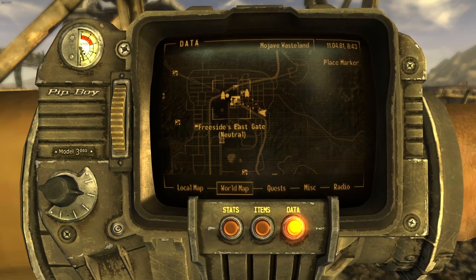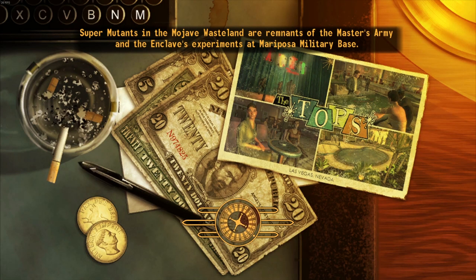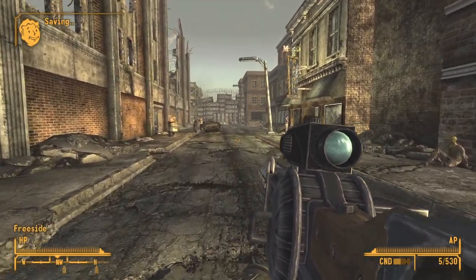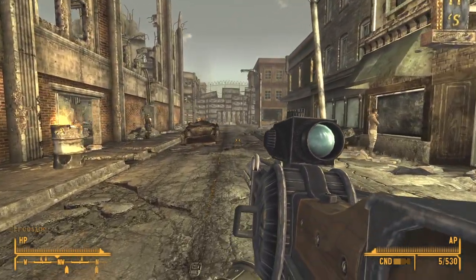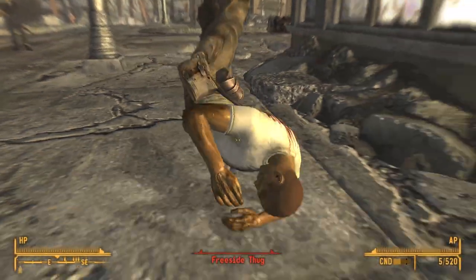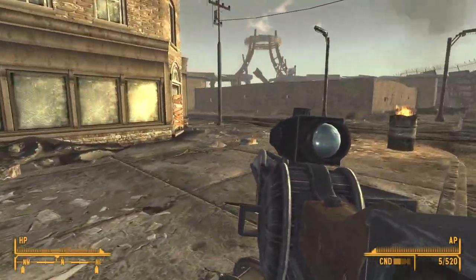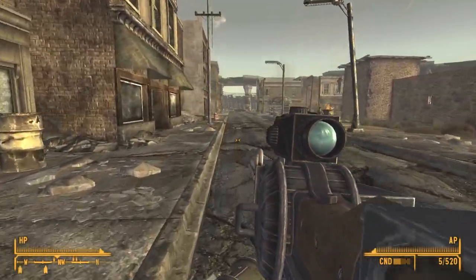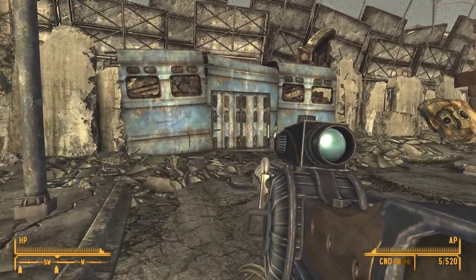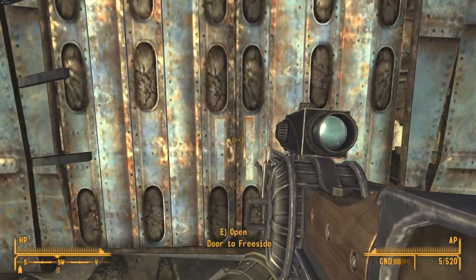What you're going to want to do is go to the city and go to Freeside's east gate. Go in the gate, then go all the way straight down and to the right and you'll find a second entrance. It's kind of like a hidden entrance — it looks like a little blue bus torn apart, and there's a little door here — 'Door to Freeside'.